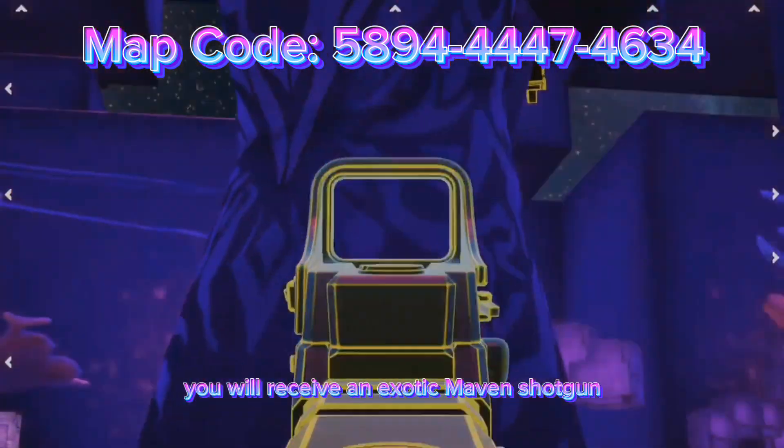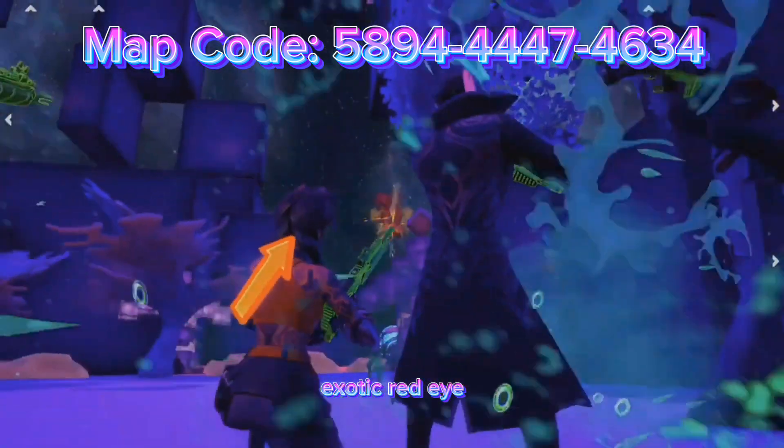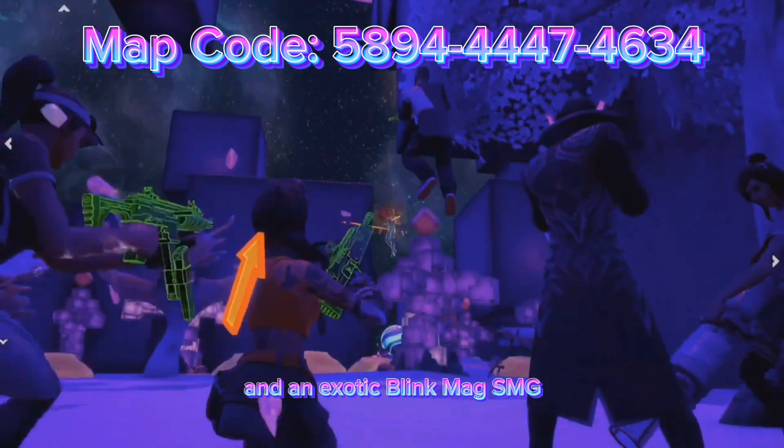As soon as the game starts you will receive an exotic Maven Shotgun, an exotic Red Eye, and an exotic Blink Mag SMG.